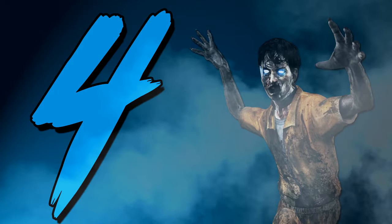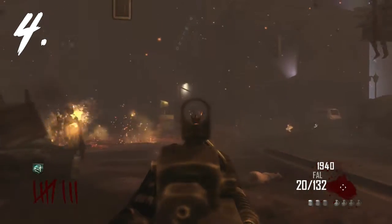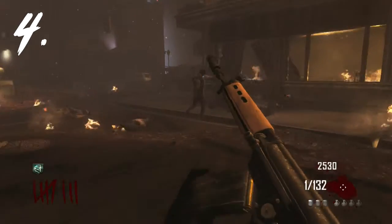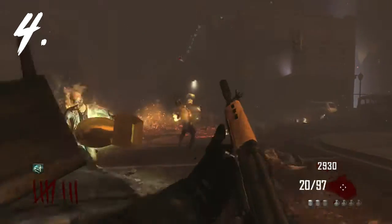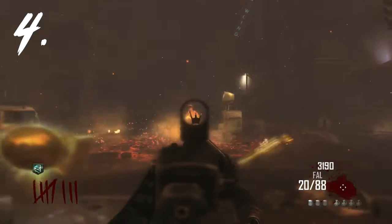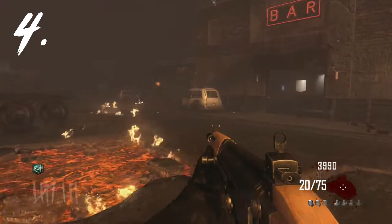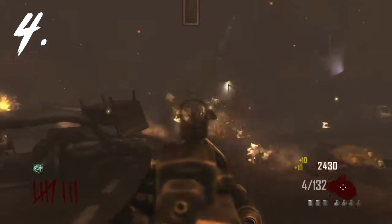At the number 4 spot we have the FAL from Black Ops 2. It's not necessarily the best gun — it's semi-automatic — but the Black Ops 1 and Black Ops 2 FAL are completely two different things. The Black Ops 1 FAL sounds absolutely terrible, but the Black Ops 2 FAL has this really aggressive sound — boom boom boom boom. I love aiming for headshots with it; it feels like it has so much power. You can't pack-a-punch it either, because that cancels out the sound I love. The iron sights are pretty cool too.